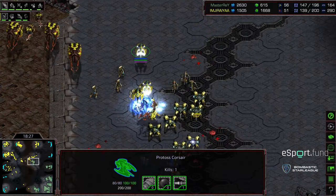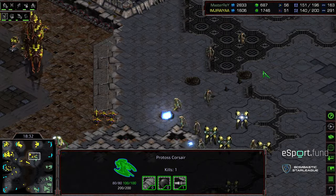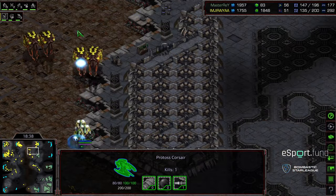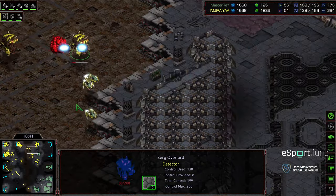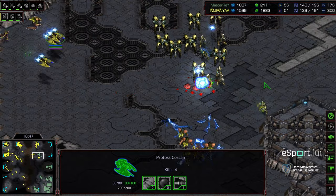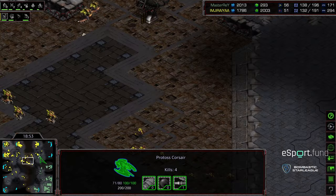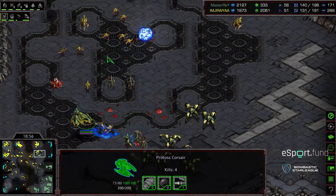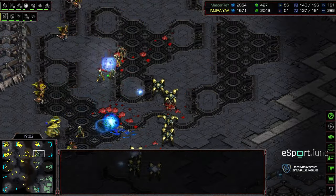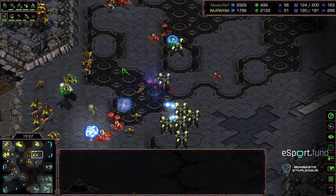These units pocketing themselves in that corner trying to stay alive — lurkers still dealing with this. Jiraiya having trouble microing all these positions, losing additional overlords to the north. These Corsairs have been absolute heroes this entire match, doing a fantastic job clearing overlords out mid-game. Another good Psi Storm over that hydralisk branch. Jiraiya trying to flood more units out to the right, not very cohesive. Master Ray doing a good job keeping his army together — he's got level three weapons, level two armor. The upgrades are just about even, so it's going to come down to who outmaneuvers who.